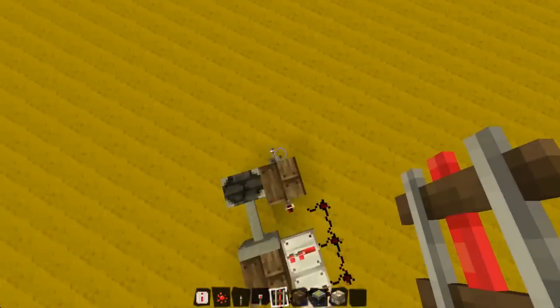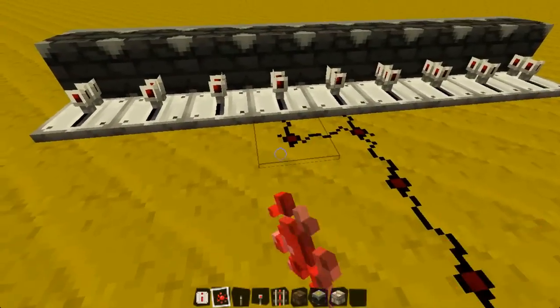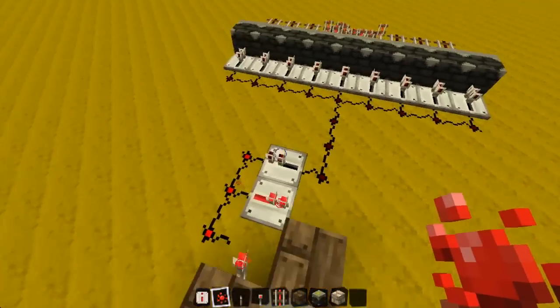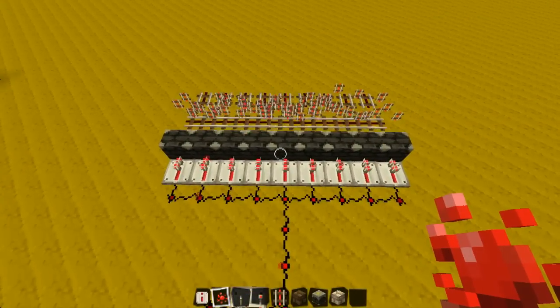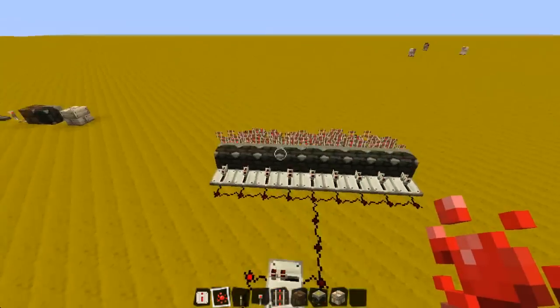Oh, maybe not - of course you would, if you actually connected it. A little bit of a mistake there, sorry. So you just connect this like this. And now you're done. So now if you turn it on - there we go, that's a bit more like it. Now you'll just get an infinite supply of powered rails. Just turn it off.